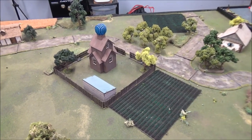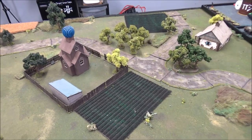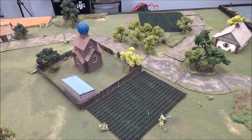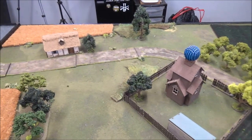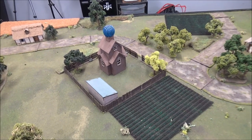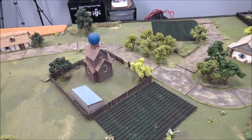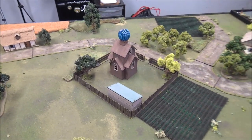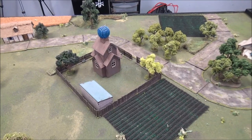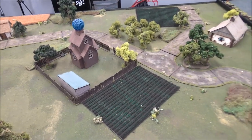For victory points: you get one point for each unit killed, and each unit inside one of the neutral table quarters — the ones we don't deploy in — is worth a point. A unit fully in the enemy's home sector is worth three points. If a unit is straddling sectors, it scores points for whichever sector has the majority of its models. The objective is to move into the enemy sector, secure neutral sectors, and defend your own.